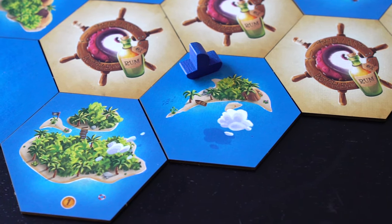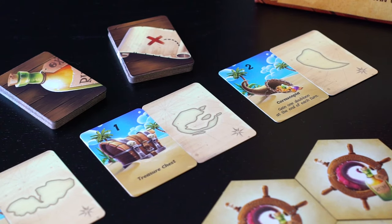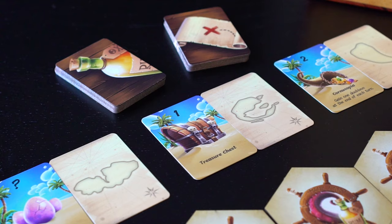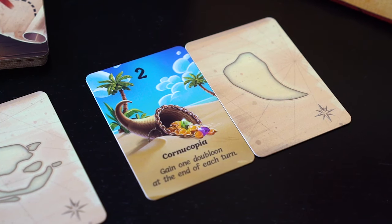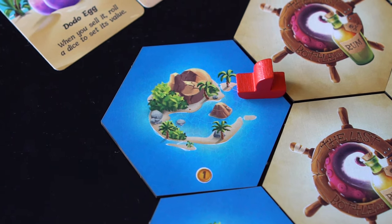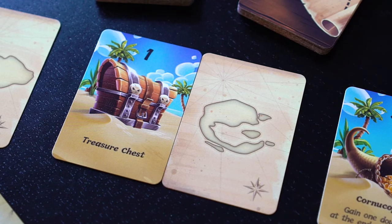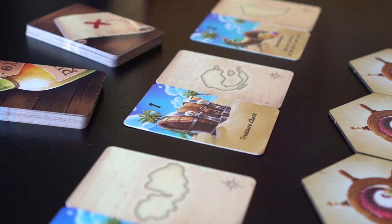Some of these tiles will have islands. At the beginning of the game, a number of cards equal to the player count are drawn from both the map deck and treasure deck — these are coupled together. If a captain ever steers his ship to an island matching a map card currently displayed, the captain takes the attached map card and a new card couple comes out.